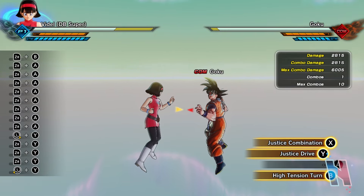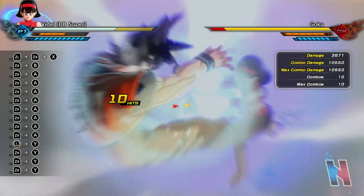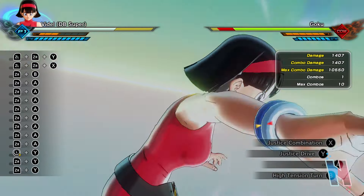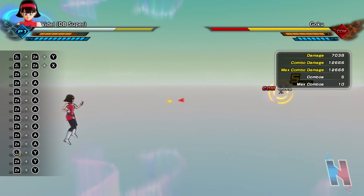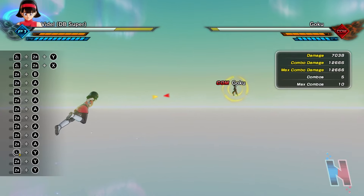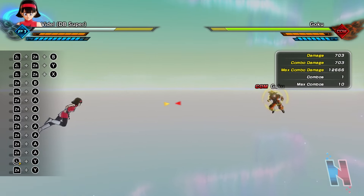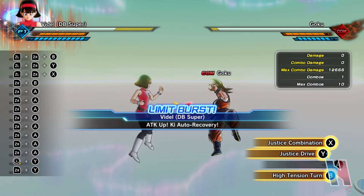Now let's get to ultimates. Justice Combination — that deals 10,550. Last but not least, Justice Drive — that dealt 12,666. And then High Tension Turn deals 703. Let me burst attack up — we gotta land that ultimate, Justice Drive.